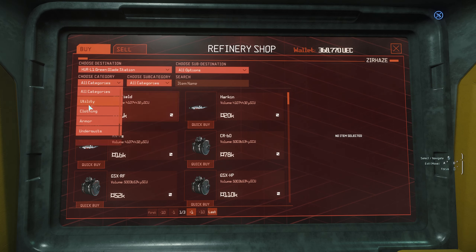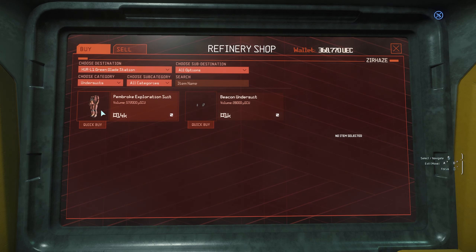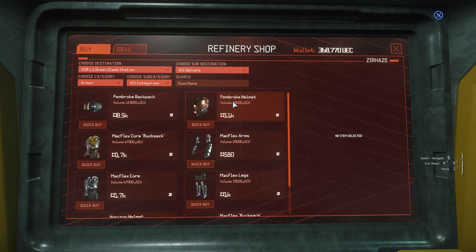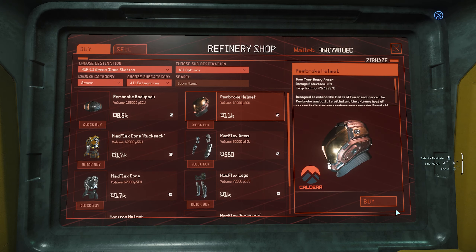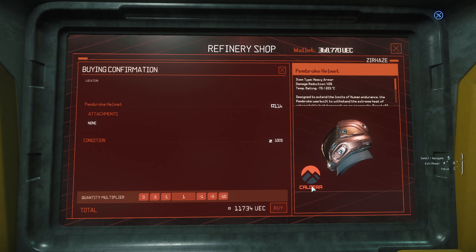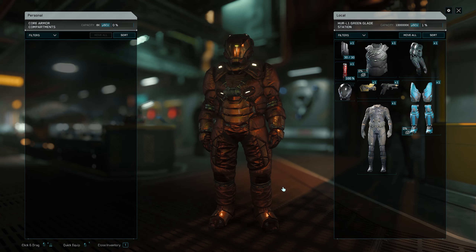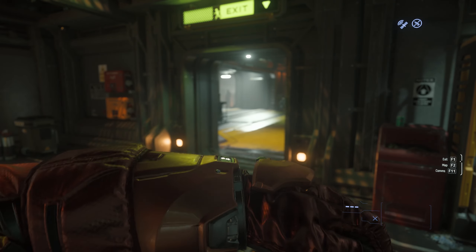Let's buy this beefy suit — it's quite expensive. The Pembroke Exploration Suit is 14,181 UEC. Not only that, but the helmet sells separately. So the suit is 14k and then the helmet is 11k, for a total of about 25k. Yeah, I can do math.